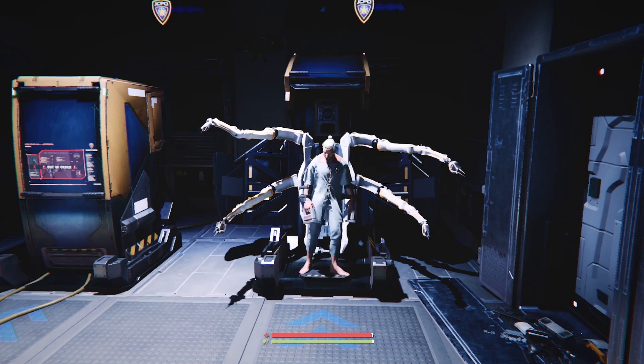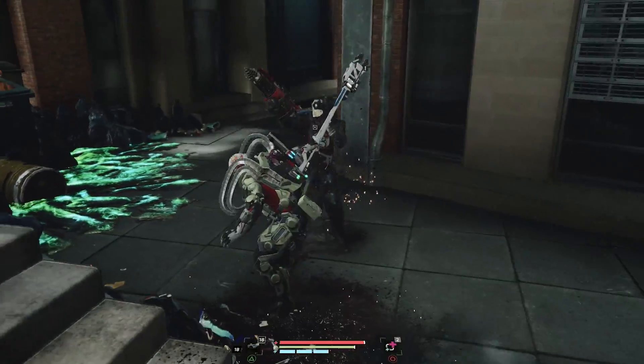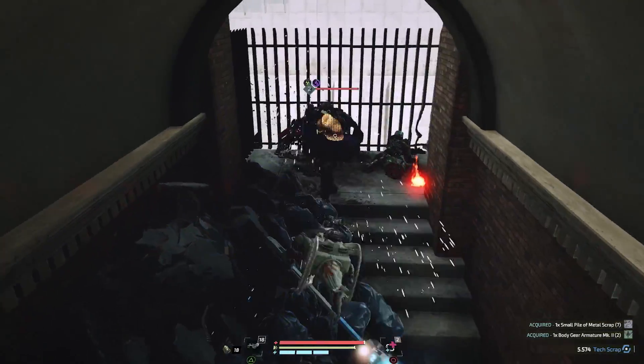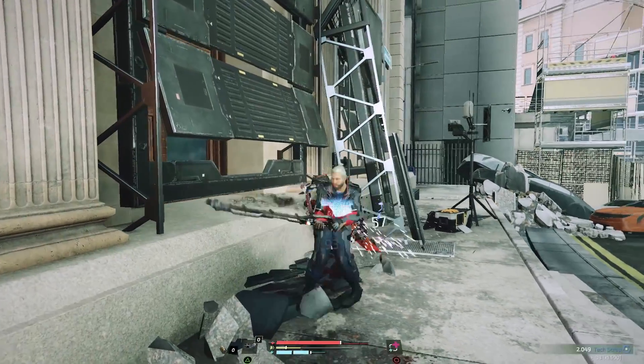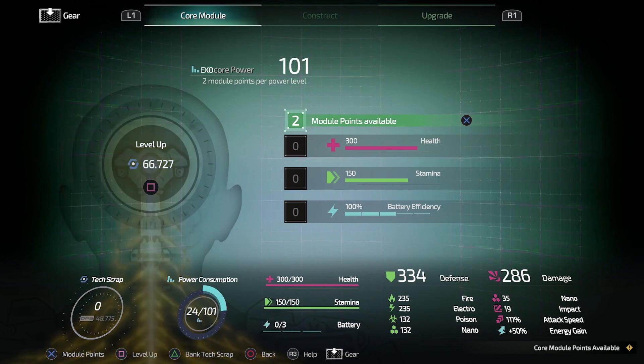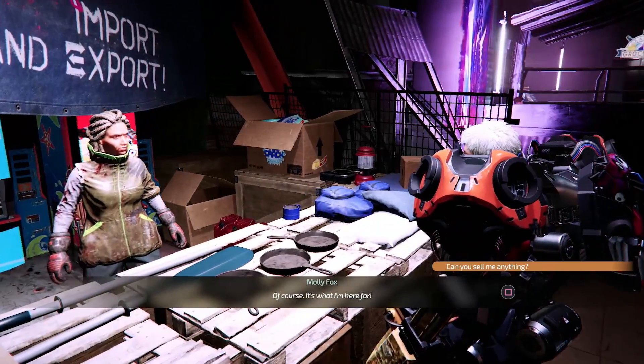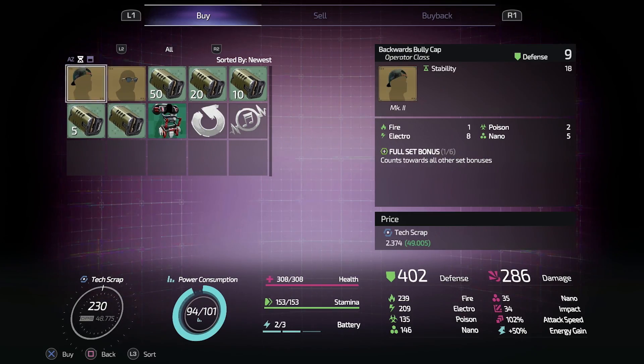Improve your exo-rig with tech scraps. Tech scraps are mainly dropped when killing enemies. Carrying a lot of tech scrap and killing many enemies increases your scrap reward multiplier, which resets after visiting the medbay. Using the tech scrap in the medbay allows you to improve your exo-rig's core power and your item's stats, or you can spend them with vendors to buy unique implants, armor, and drones.